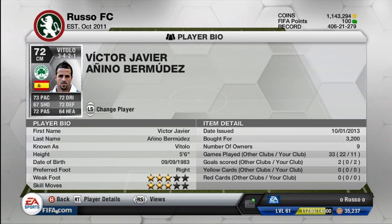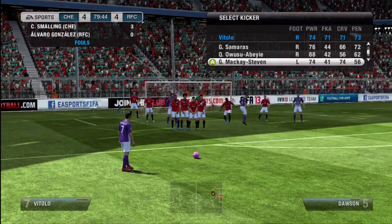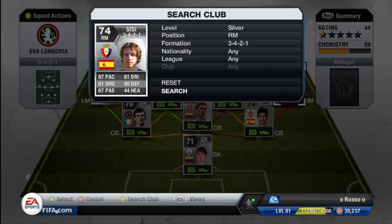Moving on to the next center mid, we have Vitolo. Stats: 73 pace, 72 dribbling, 72 defense, 67 shooting, 72 passing, and 64 heading — three-star weak foot and three-star skill moves. He ran me 3,200 coins but was definitely worth it. He had a very nice outside-of-the-foot shot from the top of the box, and was our designated free kick taker. He put away a beautiful free kick into the upper right corner of the goal — absolutely brilliant.